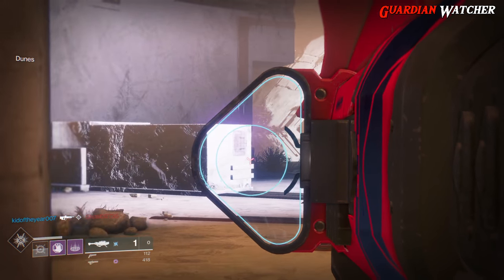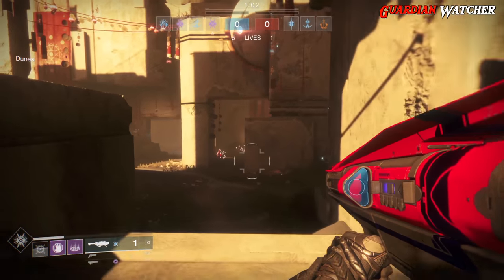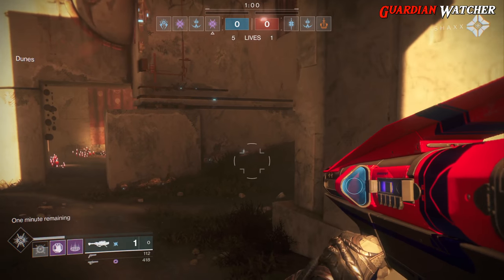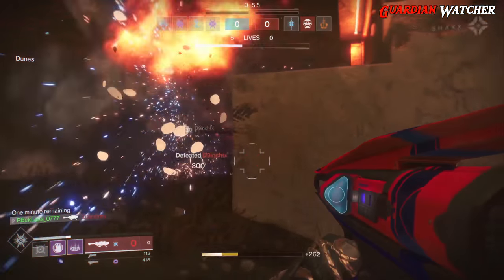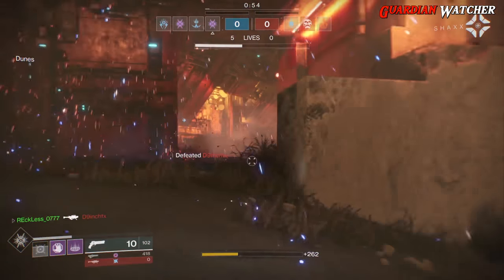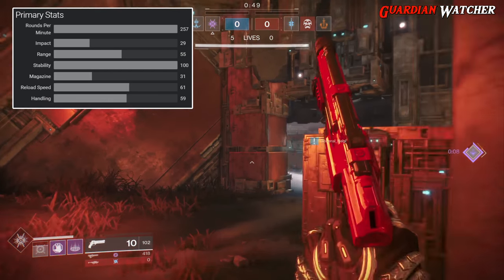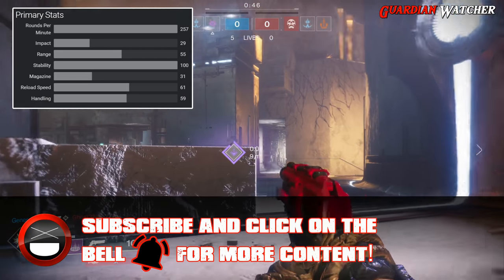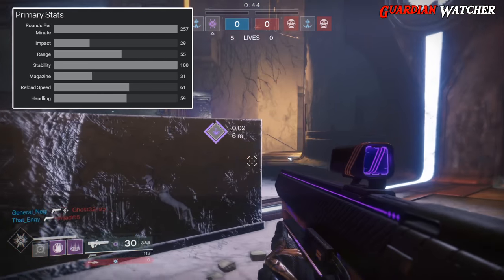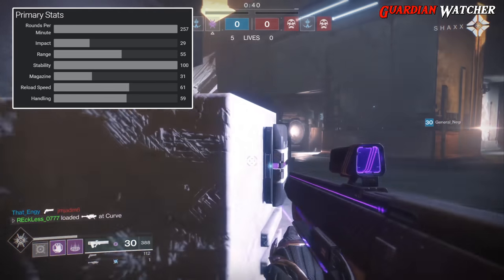Let's go over the stats — all stats are coming straight from DestinyTracker.com. Given that the Warmind DLC was released 2 days ago, I'm going to assume these stats are updated now that the new Warmind DLC weapons have been added to their roster. The Graviton Lance has an RPM of 257, an impact of 29, a range of 55, stability maxed out at 100, a magazine of 31, a reload speed of 61, and a handling of 59.